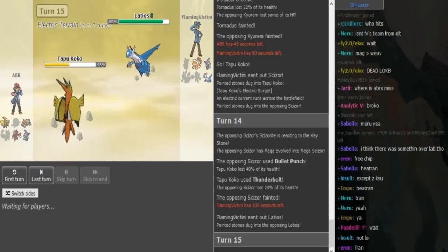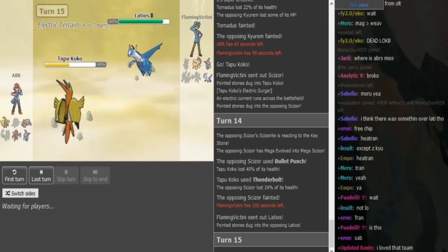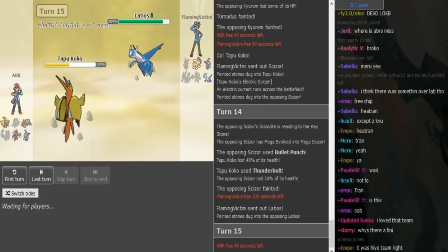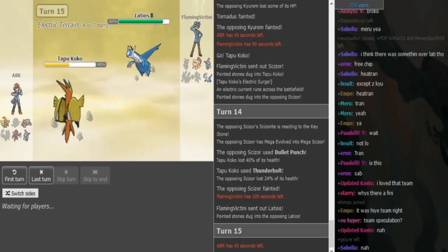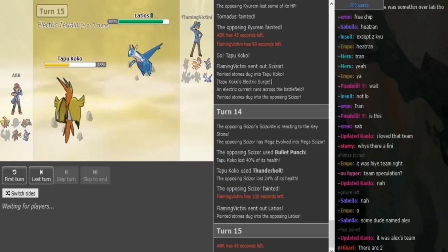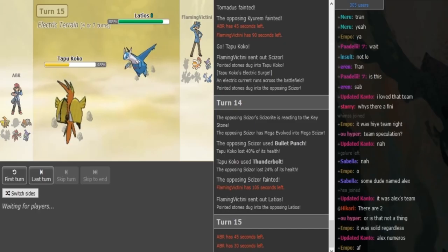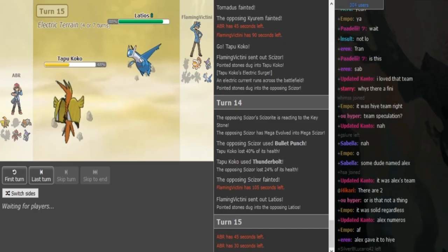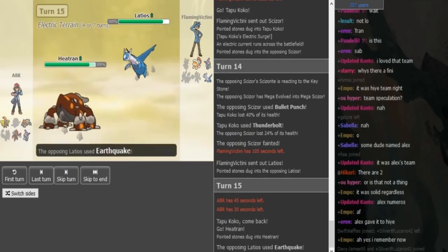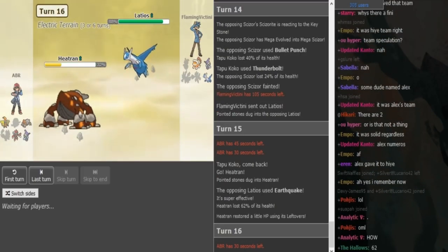ABR is gonna go Heatran — it seems like it's not that necessary for him to win. Even if FV has Off-Quick on his Ladi, which is most likely Scarf, and he goes for it, that's still fine for ABR. I assume FV's Finny might have a water move to deal with Heatran. Heatran just seems like it's not that valuable. Coco obviously comes back in, Lati changes from Misty Terrain to Electric Terrain, and then OHKOs Finny with Specs T-bolt — or does a lot if it doesn't OHKO. Coco is more valuable than Heatran for what ABR needs to preserve.